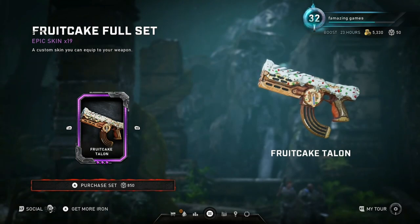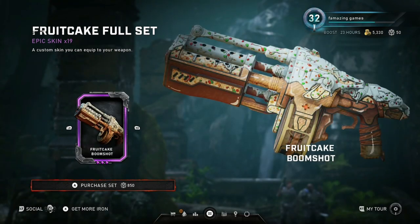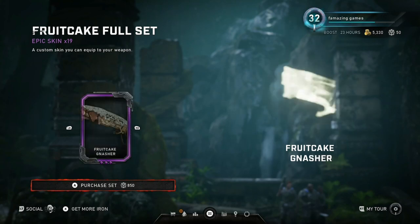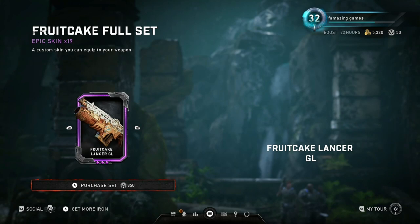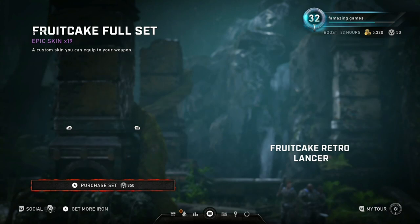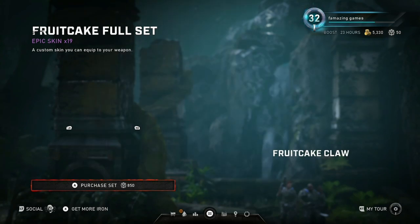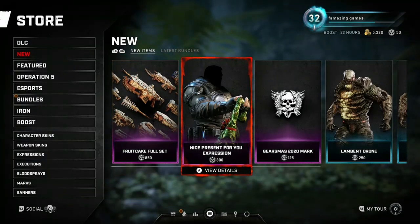First up we got the Fruitcake full set for 850 iron. By the way, if you're new to my channel and you would like to know what's new in stores once a week in Gears 5, all you have to do is hit subscribe or turn on post notifications. This is pretty cool — does anybody like eating fruitcake? I don't think I'm really a big fan of that, but pretty cool weapon skins though. That's some red and green sprinkles all over it, fruit or whatever that is.